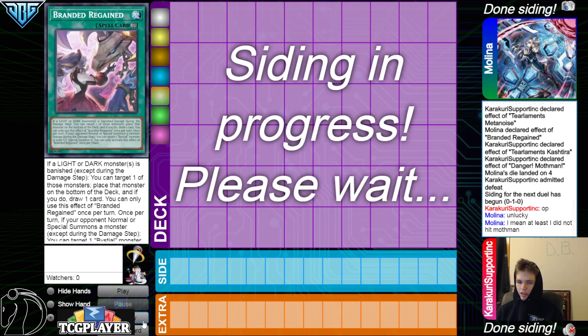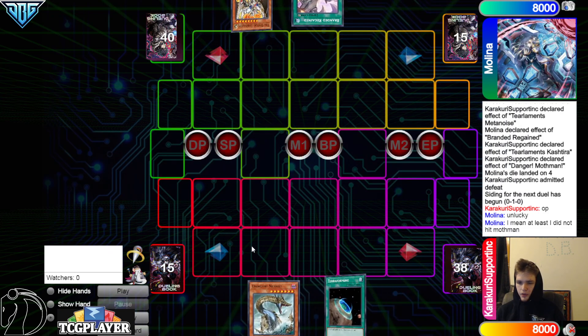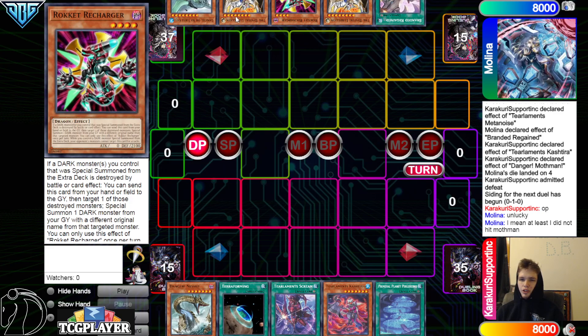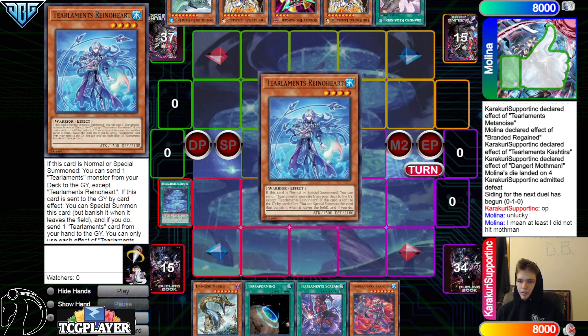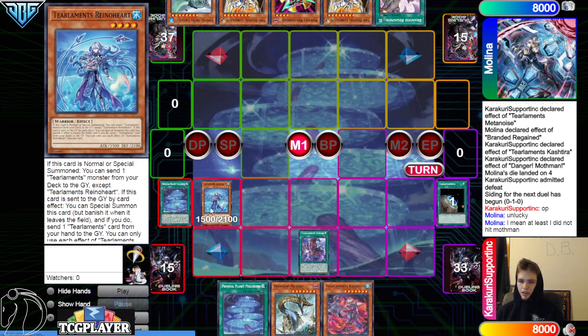On to game two. Tear goes first. We got Nessie, Terraforming, Scream, Tear Limit, Cash Tear, and Planet. They have Regain, Lebellion, Recharger, Lebellion, and Gamma Seal. It's actually funny — if you Gamma Seal this deck they can use it to make Rhino Heart or Kaleido Heart.